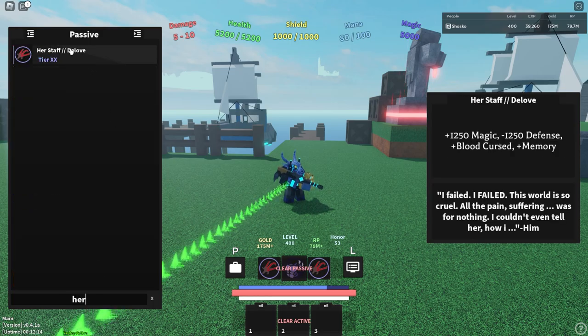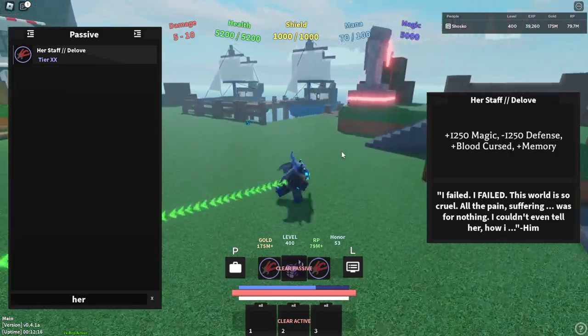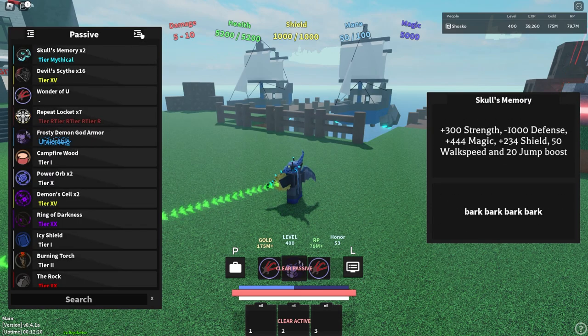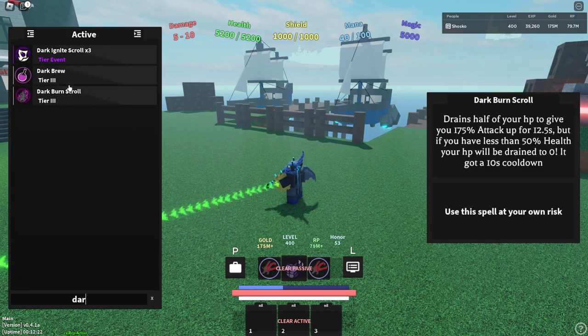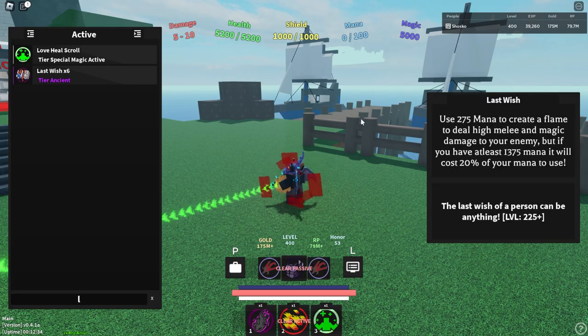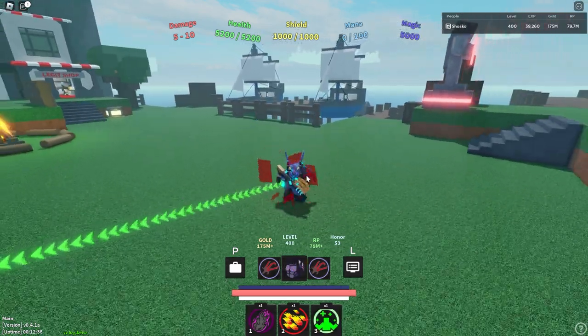You're also going to want Her Staff, which lets you get crazy amounts of magic damage. In your active slots, you're going to want a couple of things: the Dark Burn scroll, Jingle Bells, and then your last move should be the Love Heal scroll, because healing is very important with this build.